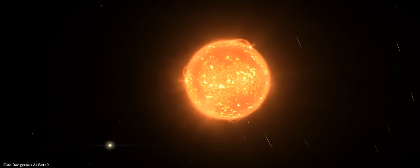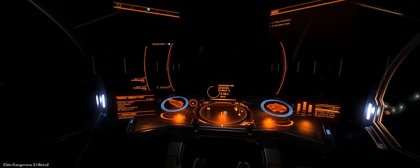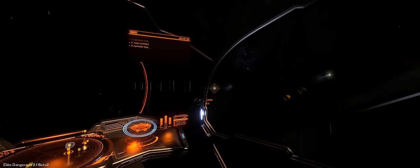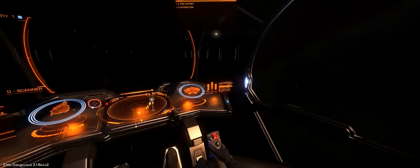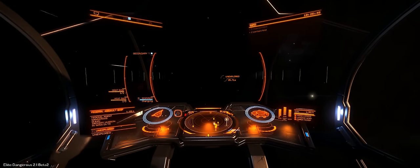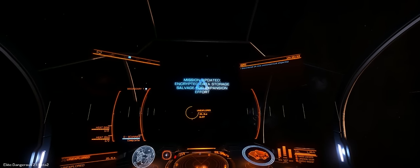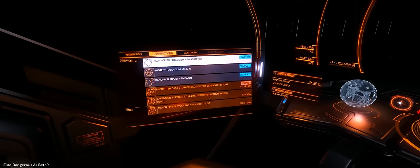I'm in a favourite system of mine, Kashpu's, and the mission was just a short distance away. I've got to salvage some encrypted data, and the reward is some cracked industrial firmware — that's a new material type — and some emergency power cells. When you jump into the system, there are two ways of finding the signal source: you can use the nav beacon, or do a discovery scan like I just did, at which point you get a mission update telling you the location the signal source should be at.